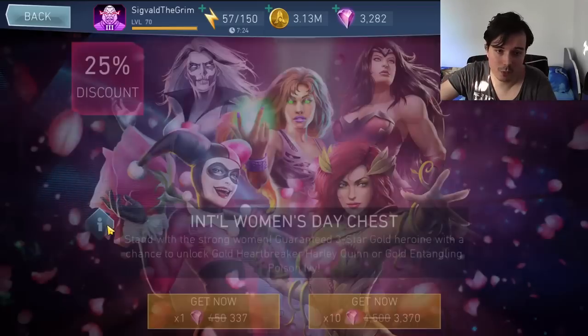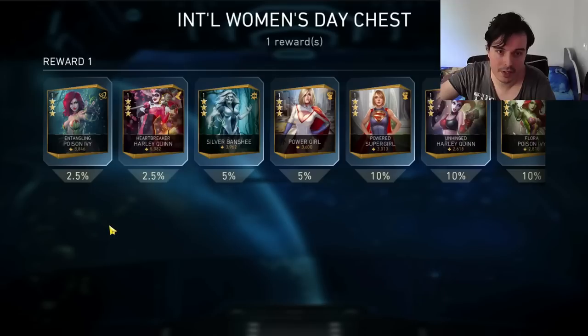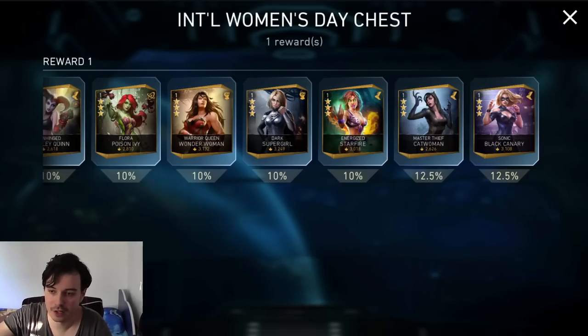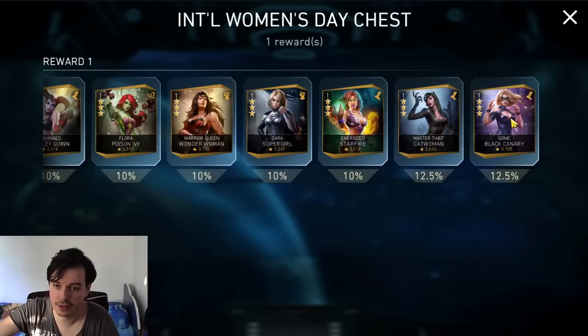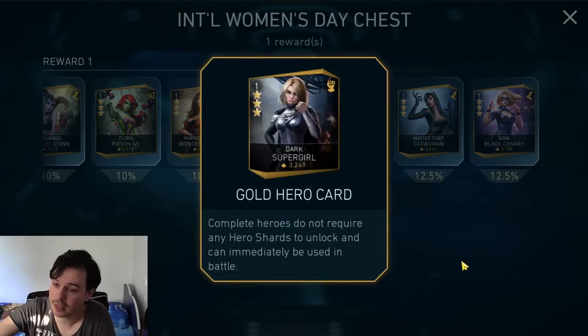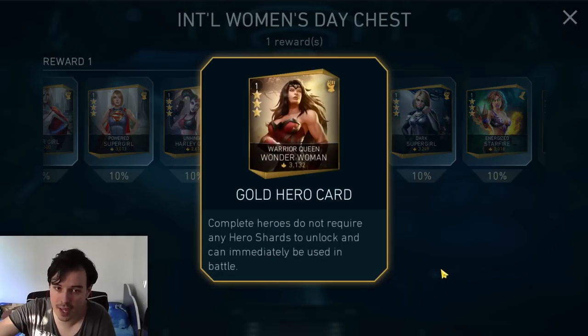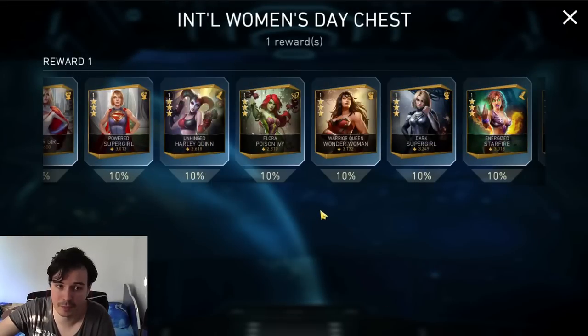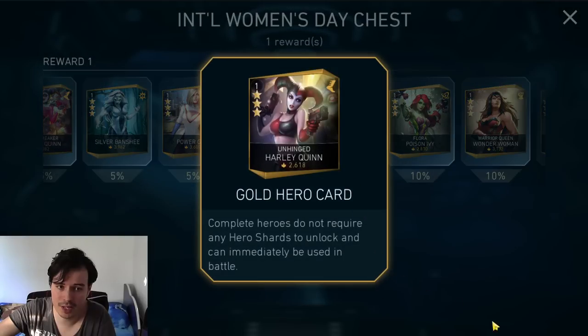First of all we got the International Women's Day chest. This thing is going to have some chances for Harley Quinn, Poison Ivy, and a pretty good chance for Silver Banshee. You're pretty much guaranteed to get a gold character from here. Out of the gold characters, some of them are not great, some are okay if you're a new player — in the first one or two months of playing.